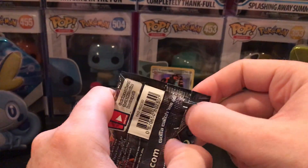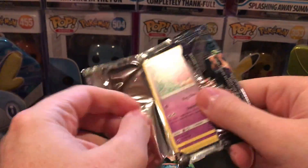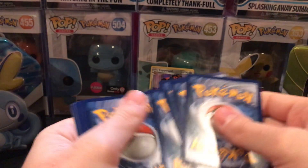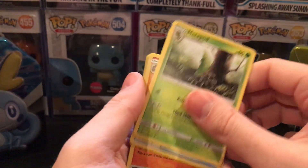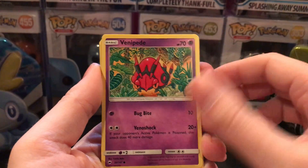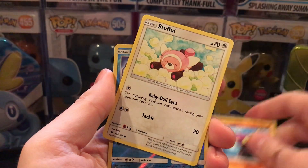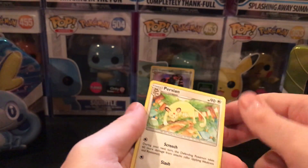Burning Shadows — let's get that Charizard. Still haven't pulled that one yet. In an upcoming video I will be opening up a couple of booster boxes of those. Cards: Metapod, Bodybuilding Dumbbells, Rhydon, Venipede, Sandygast, Morlul, Crabrawler, Stufful, Reverse Holo Vulpix, and a Persian.